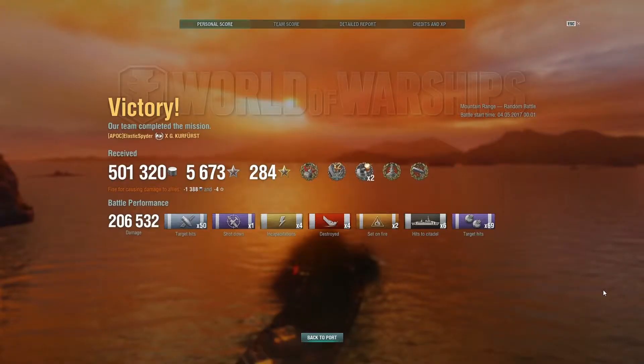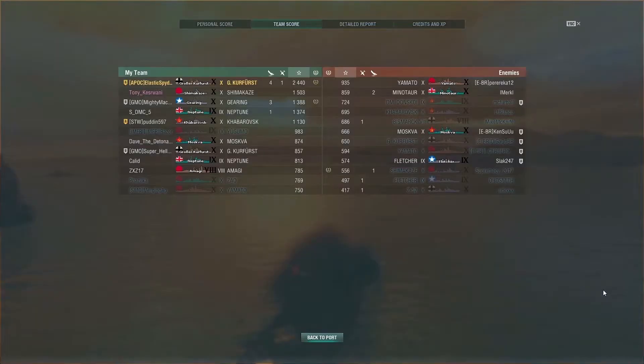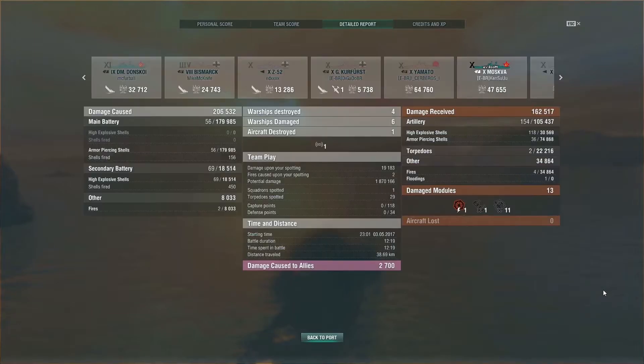Looking at the post-battle results: 206,000 damage, 500,000 credits, 5,673 XP, Confederate, Double Strike, two Close Quarters medals from my secondaries, Dreadnought, High Caliber, and four kills. I was one kill away from Kraken. Base XP was 2,440 — not bad for a battleship. I'm in a division with Puddin, who was in his Conqueror and did a decent amount.